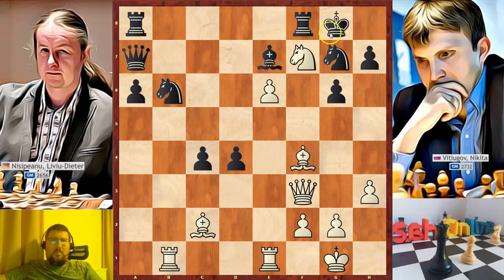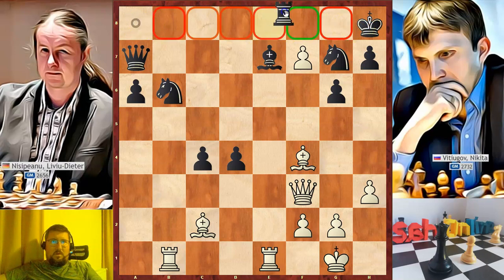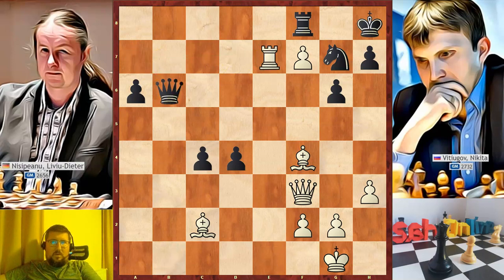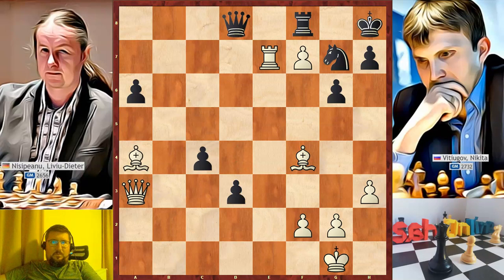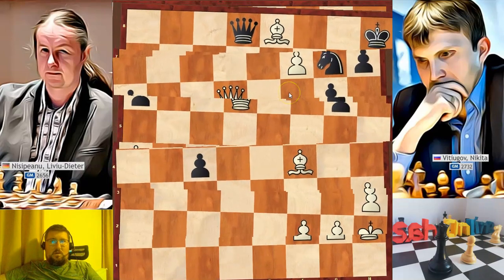King to g8. Maybe you wonder why black did not take the knight. After this move, white takes on e7 and black's king has no squares to go. If he tries to block the pawn with the rook, the queen is overloaded, defending both the knight and the bishop. After we take the knight, we take the bishop, queen to d8 attacking our rook, defending, d3, bishop to a4, d2, rook to e8, d1 queen check, king to h2, queen to d6, queen takes on d6, and black is lost. So giving up the exchange is not a good option for black.